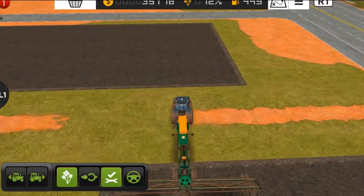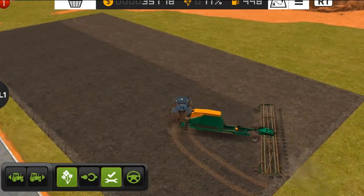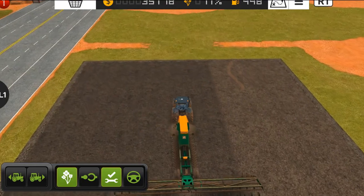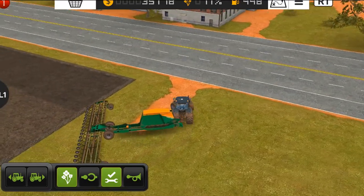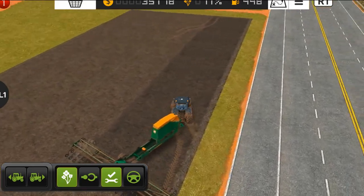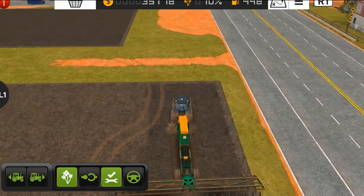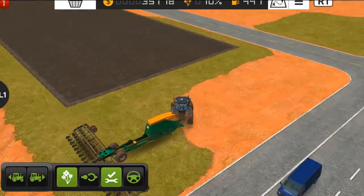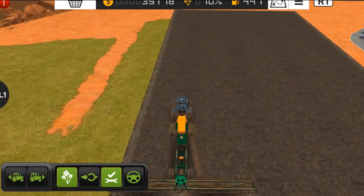I'm using this Amazon seeder, and I'm thinking that I should switch back to the older tools. I just bought this tool because it has a really huge working width, but at the same time it has some problems — it does not allow you to turn really quickly, which is the most frustrating thing about this new seeder. This problem doesn't exist with the older tools.